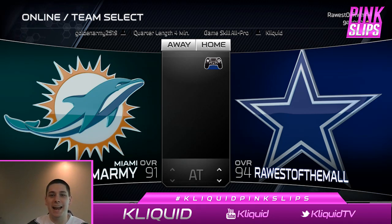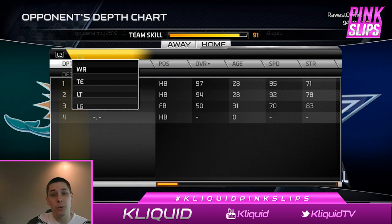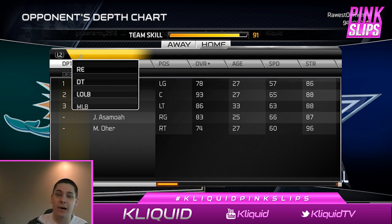What's up YouTube? My name is ClickWid and I'm back again bringing you another episode of the Pink Slips series here on my channel. Today we are playing for two cards: the 99 Derrick Brooks card and the 98 Ronnie Lott card. Both of these are starters for most people's teams, so I hope you guys enjoy today's content.